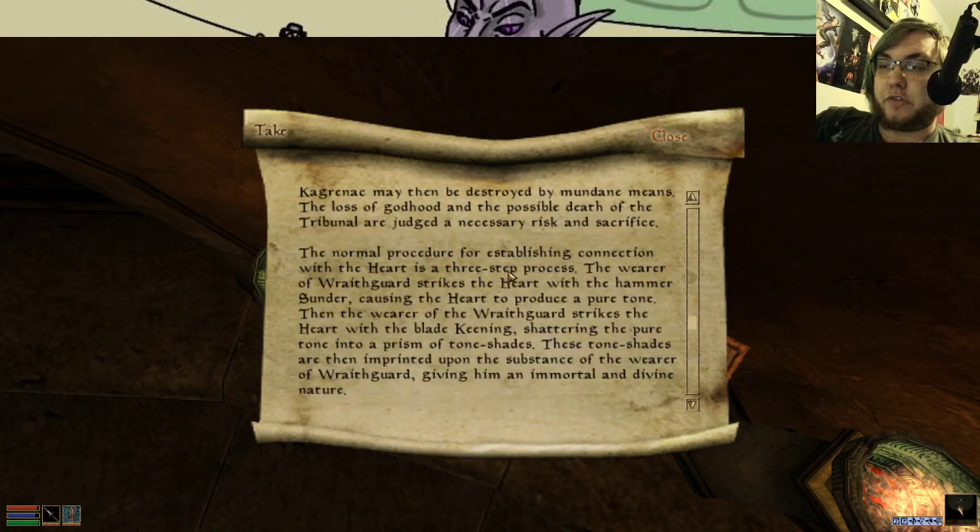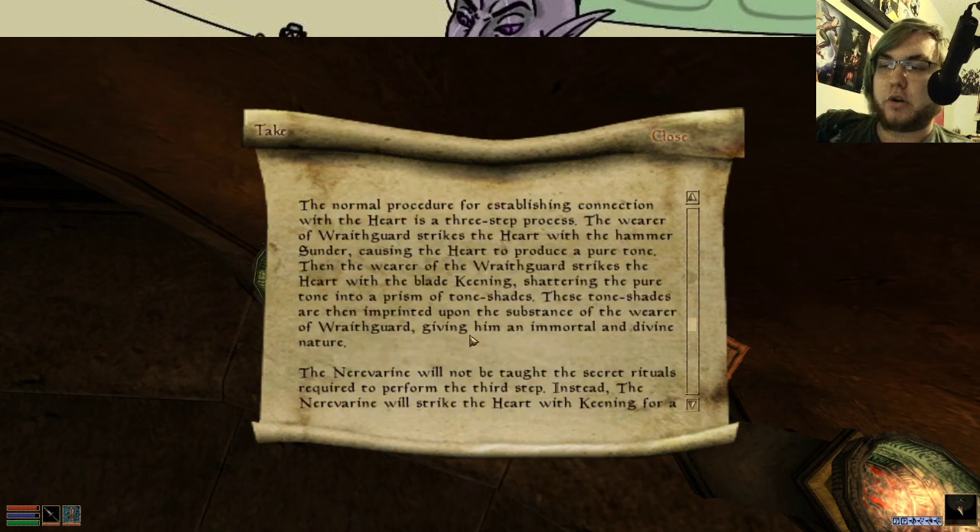The normal procedure for establishing connection with the heart is a three-step process. The wearer of Wraithguard strikes the heart with the hammer Sunder, causing the heart to produce a pure tone. This is again the Dwemer using sound as magic — sound as a way of talking to the universe. The wearer of Wraithguard then strikes the heart with the blade Keening, shattering the pure tone into a prison of tone shades. These shades are imprinted on the substance of the wearer of Wraithguard, giving him an immortal and divine nature.